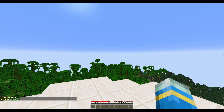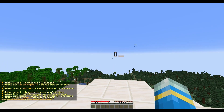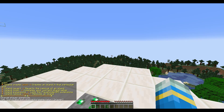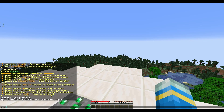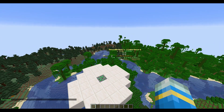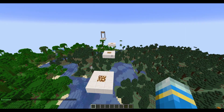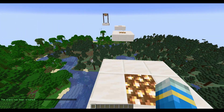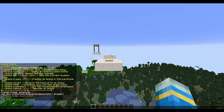If you do /island help that shows the admin commands — there are a few more of these. To create a brand new arena, the first thing we need to do is set the lobby point. So do /island set lobby. Once we've done that, we can create a new map: /island create and then the name, which is going to be 'two' for me. Then go to the start point of your new map and do /island set spawn.